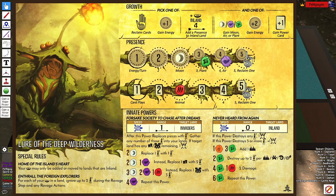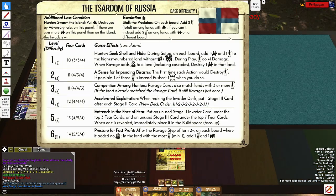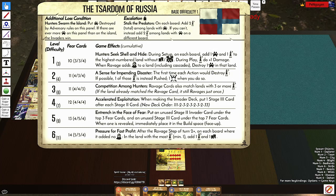For each presence, Lure can ignore up to two explorers during the Ravage Step in any Ravage Actions. Ravage Cards match lands with three or more explorers on Russia 3. So if there's a presence there and there's three explorers, they don't actually Ravage at all.